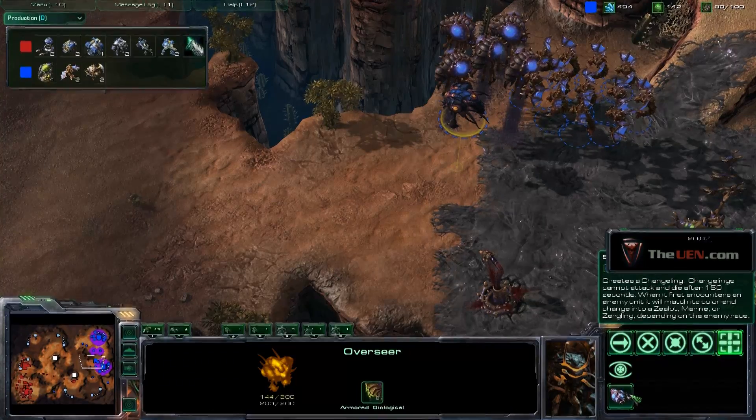You plop it down on the map and it looks like a little moving blob, and then as soon as it gets close to the enemy it turns into a unit that looks like them and allows you to scout. The enemy has to actually actively attack the changeling now morphed unit. You can drop it in the back of someone's base to see their tech, or near your base to see if units are incoming — it's a free, energy-costing unit that scouts for you without sacrificing anything.